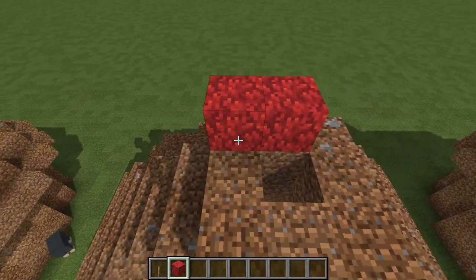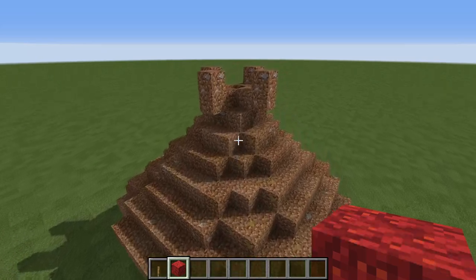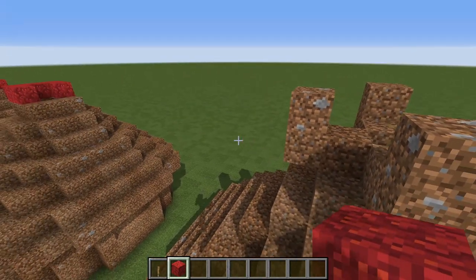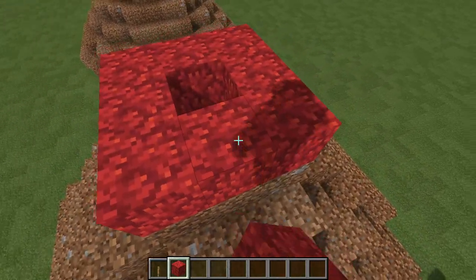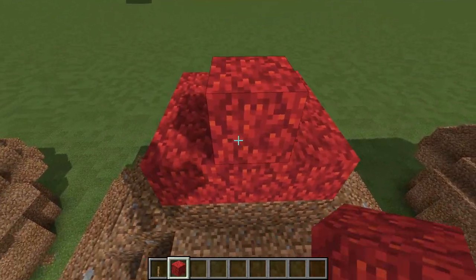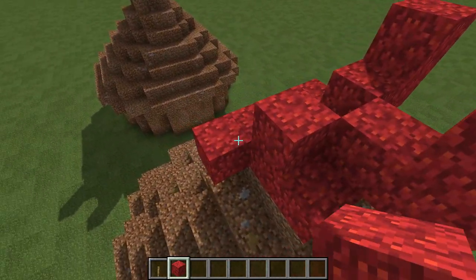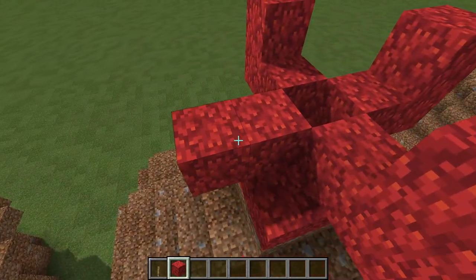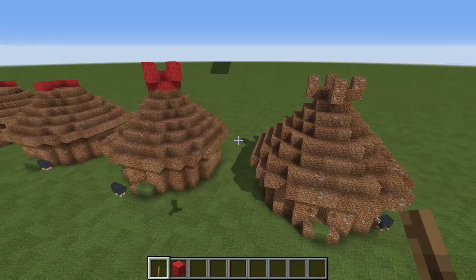Next phase: just a couple of blocks like that — very simple. And on top of that, you then want to build this structure here. Let's build it out of wool for the last phase — just a small decorative detail, like so.